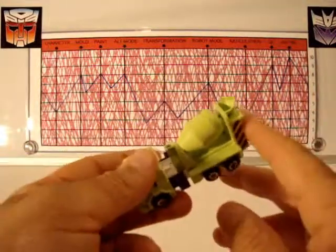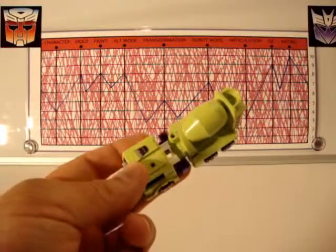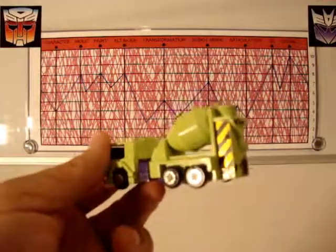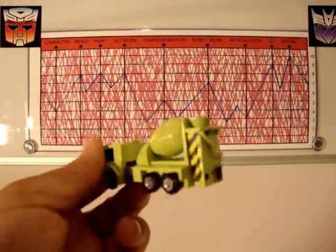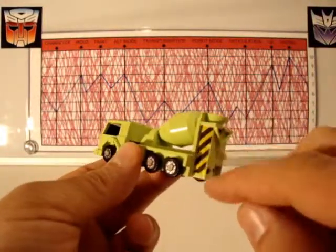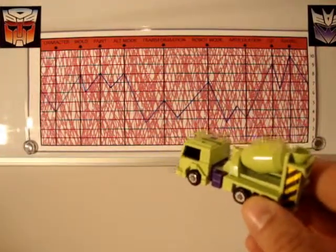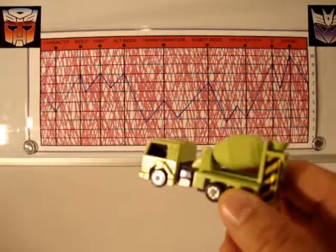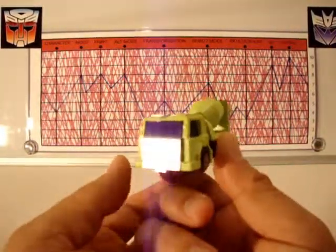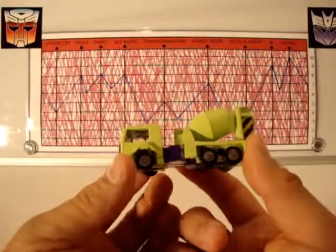His paint I'm going to give an eight, like I did Scrapper. I like the neon green and purple color scheme — it catches my eye and pleases me. I also like his yellow and black. I wish they all had some of that. Some do — I know Hook does, I think Scavenger does. But I like the yellow and black striped warning labels — that's kind of cool about these guys.